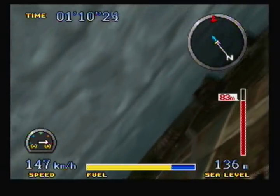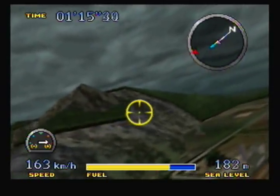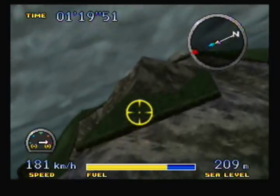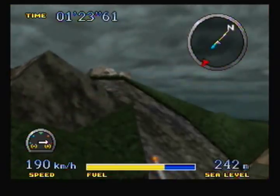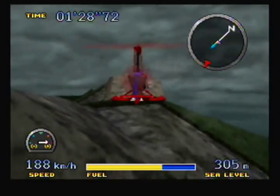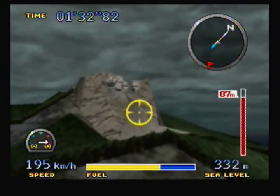We defeated Mecha Hawk. Before I land, though, there's a little Easter egg I want to show you guys. Somewhere in this area, you can actually find a Mount Rushmore sculpture — it's a little different, though. It actually has Mario as a face, since it's a Nintendo game.